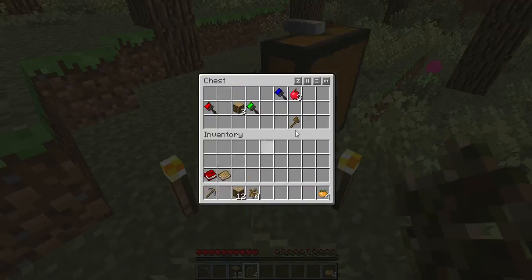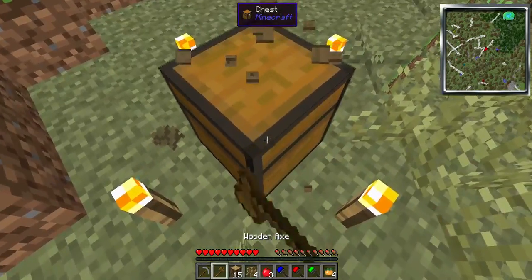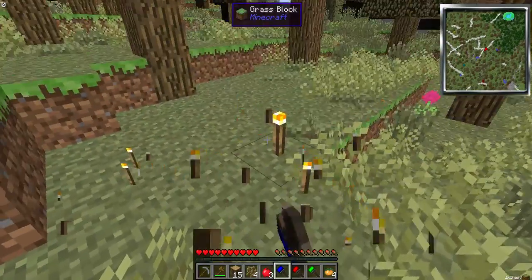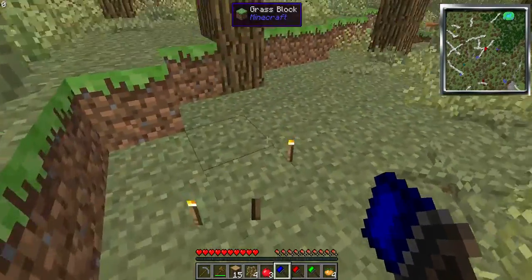A stone pick — that's good. Wooden axe — that's good. A few logs — that's good. Some paint brushes, probably not going to use them, but I'll still take them. With this chest.